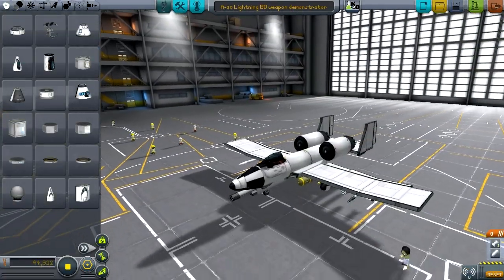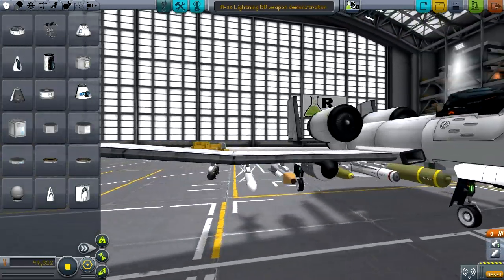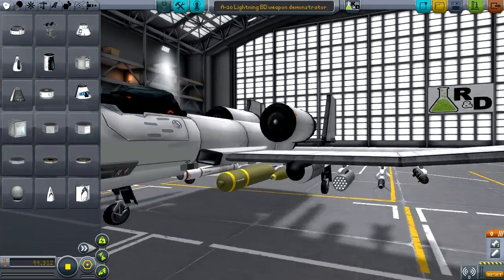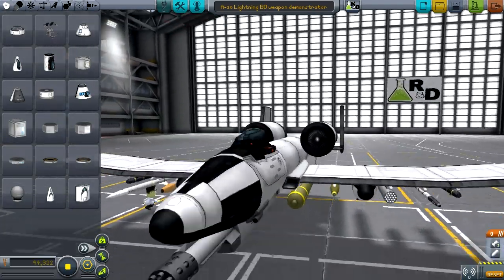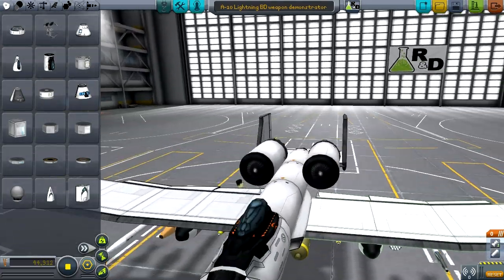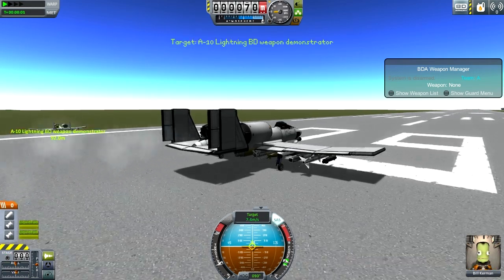Next, I'll show you the A-10 Lightning weapon demonstrator. Basically, I decided to take one of each of these attachable weapons from BD Armory and put one of each — except for the Hellfire missiles, there are two of those, but everything else there's only one of — and demonstrate those weapons with this. It's got the proper giant Gatling gun on it, like an A-10 should. And as you'll soon see, it is slower to take off because of the added weight of these weapons.